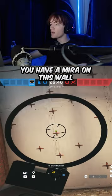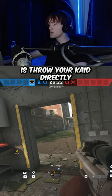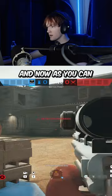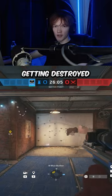Now let's say you have a mirror on this wall, or you just don't want it to get headshot or aced anyways — well there's a cool cade claw for it. All you have to do is throw your cade directly below the AC vent right there. As you can see, this wall right here is electrified, so you don't have to worry about your mirror getting destroyed.